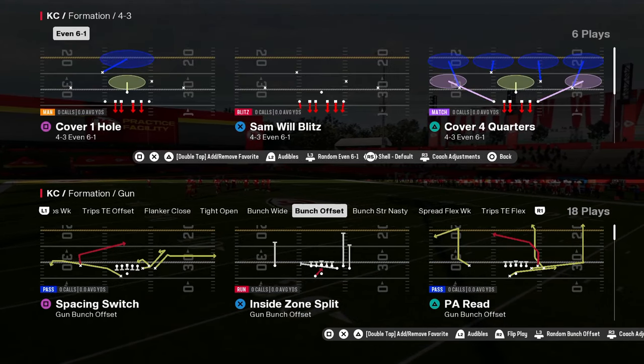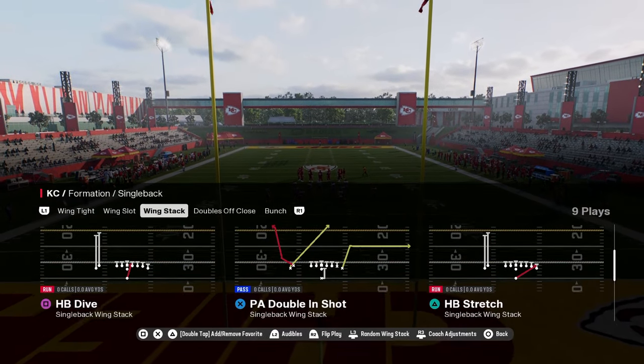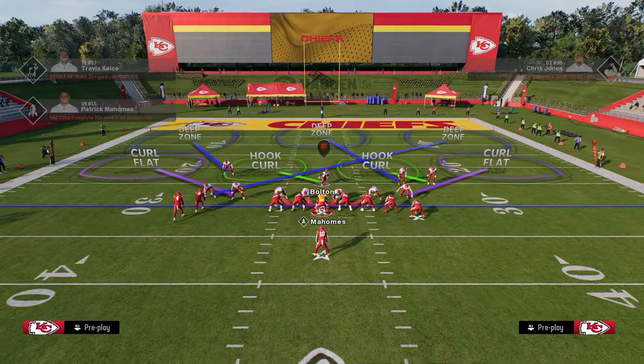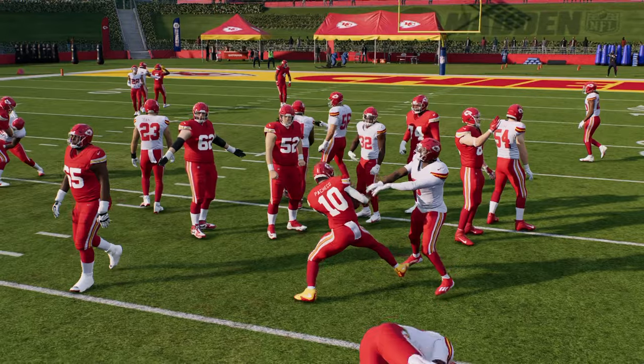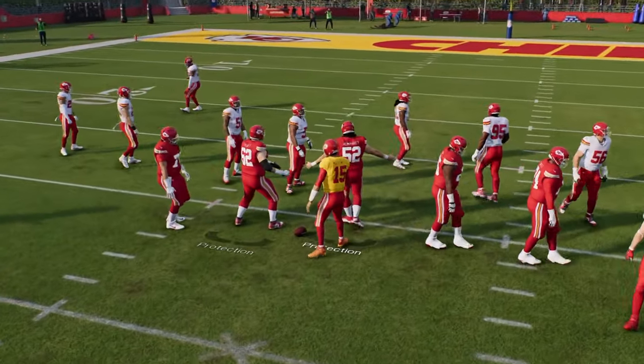You also have the best run defense in the game, which is the 4-3 even 6-1. All you've got to do is pinch your D-line, slant your D-line inside, and you're going to essentially just flow to the ball with your linebacker. So you have a really good run defense and really good red zone defense within this playbook.